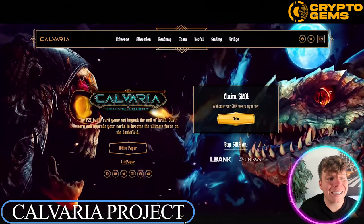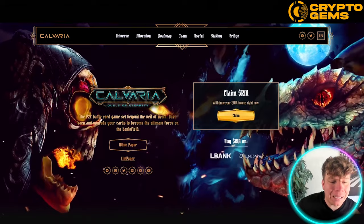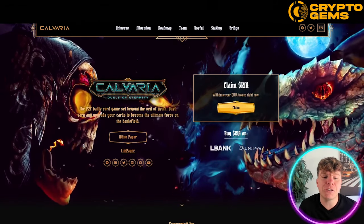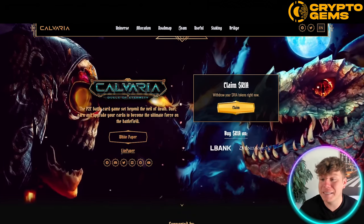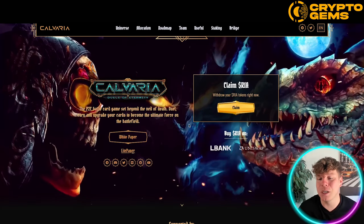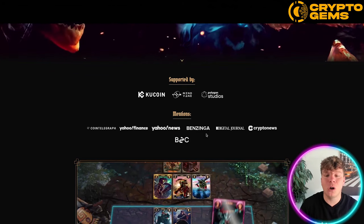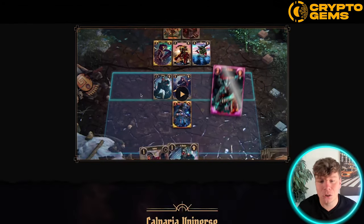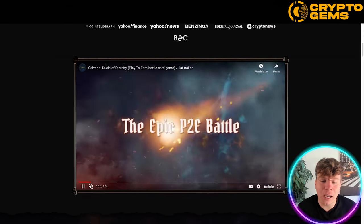Starting at number one is Calvaria.io. This is a P2E battle card game set beyond the veil of death. You earn and upgrade your cards to become the ultimate force on the battlefield. You can make RIA tokens, withdraw and claim them if you have them staked. This is supported by KuCoin, Windvane, and Polygon Studios — some big mentions — and I'm going to show you how this game looks.